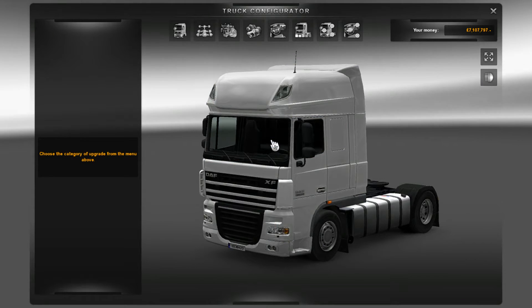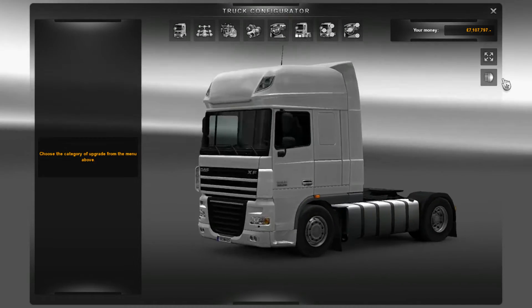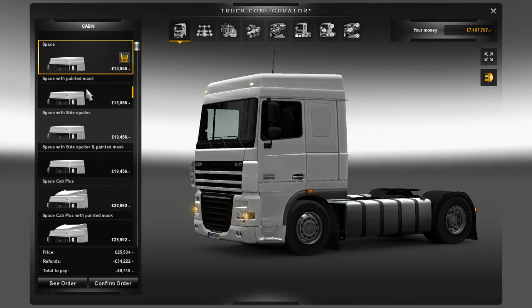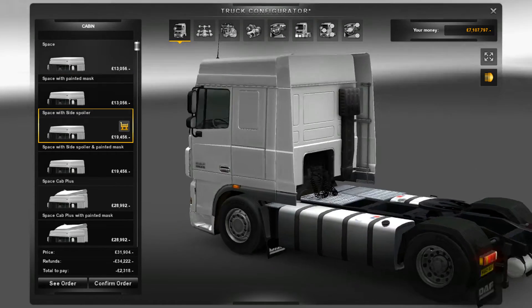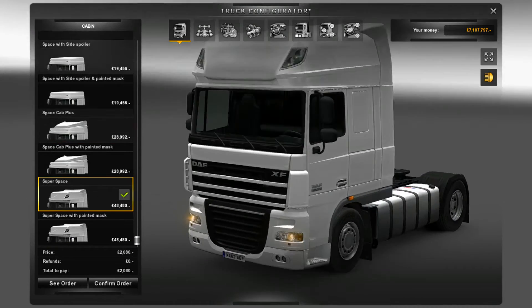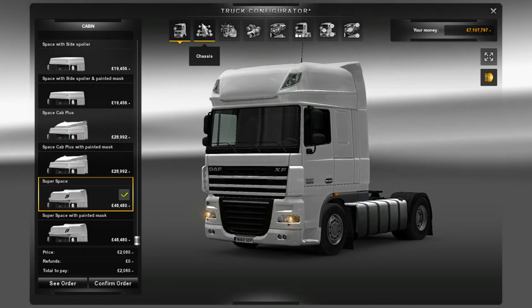So in the upgrade shop you can see that all the textures are upgraded from the original DAF — they look a lot better, especially the lights which have little xenon bits that look really nice. In terms of cabs we've got Space, Space with painted mask, Space with side spoiler, Space with side spoiler and painted grill, Space cab plus Space cab with painted grill, Super Space and Super Space with painted grill. I'm going to keep it with the black grill because I think it's a lot better.